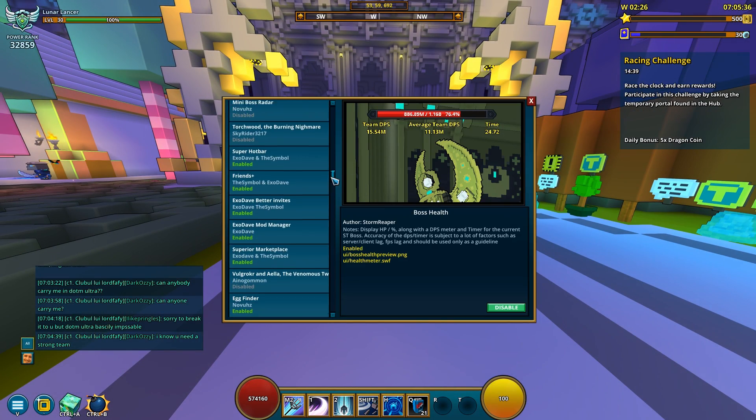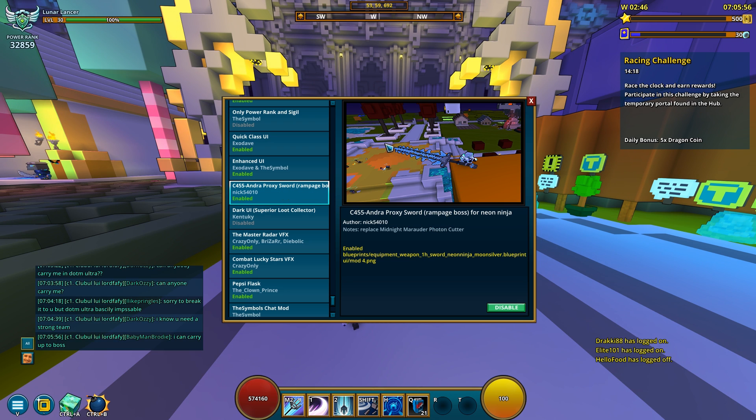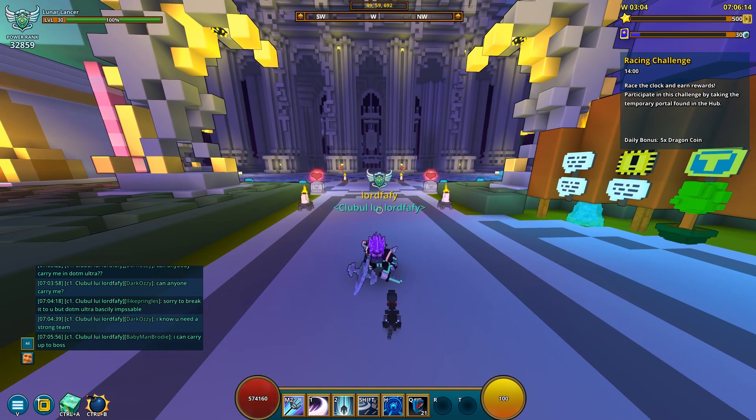The mod is called C455 Vandra Proxies — that's basically the style name, I believe, for that sword that comes from one of the Rampage bosses. So it's basically the equivalent of Dotium, except it's the one found in Rampage. The mod is made by Nick and can be found linked down below.